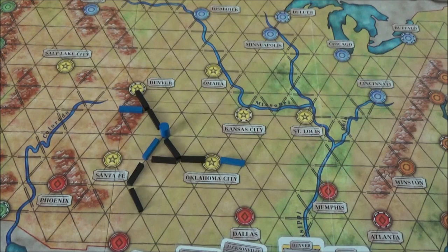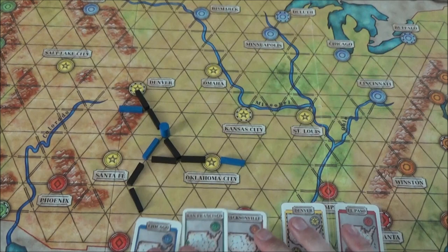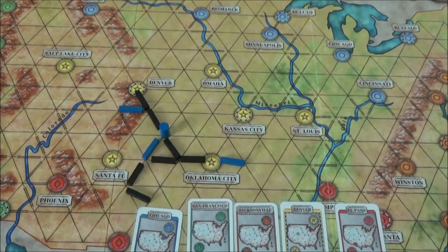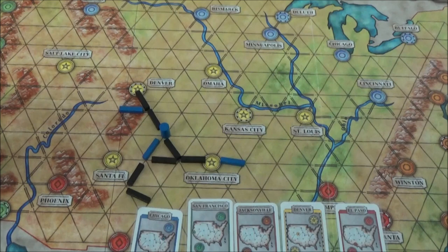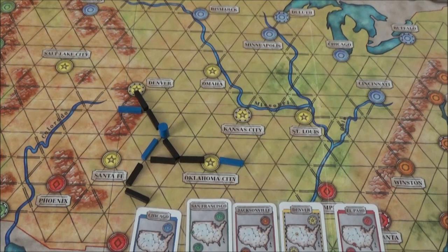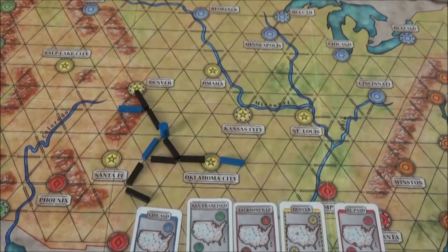Once somebody has completed their route to all five of their cities, they call it out that they're done. That ends the round. Everybody else looks at their five cities and decides how many more pieces of track it would take to complete the rest of their path. So if this were the only part we didn't have, we count one, two, three, four, five, six, seven to get to San Francisco — that's a horrible number to be that high. At the end everybody moves their train forward on the scoring track by the number of extra tracks they needed.